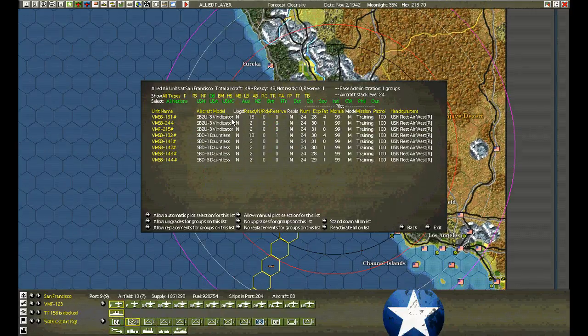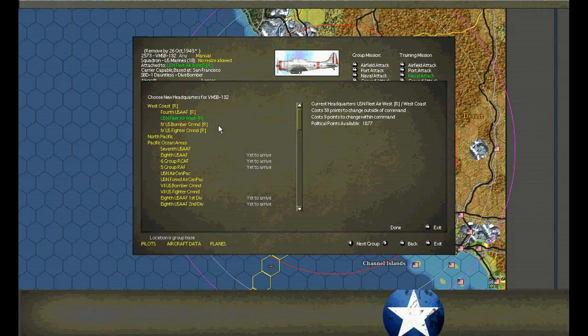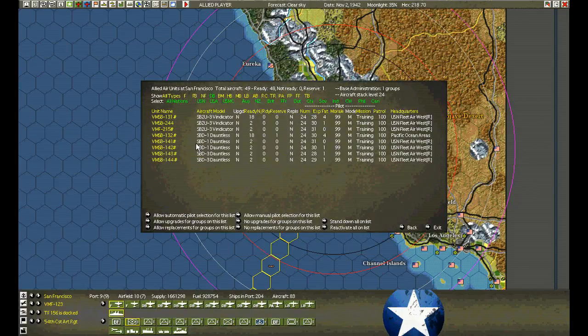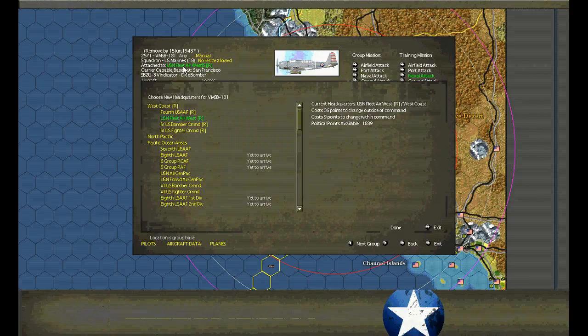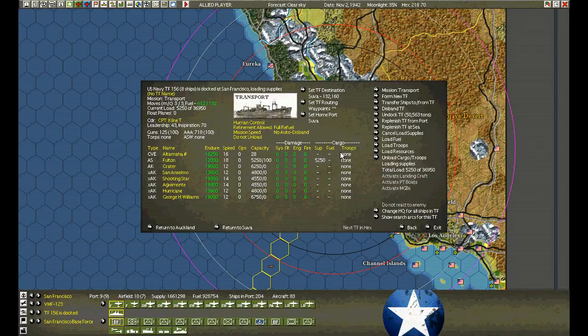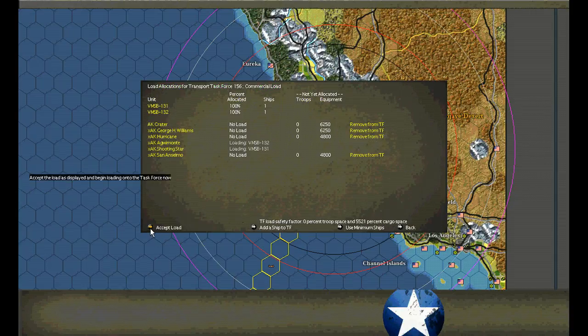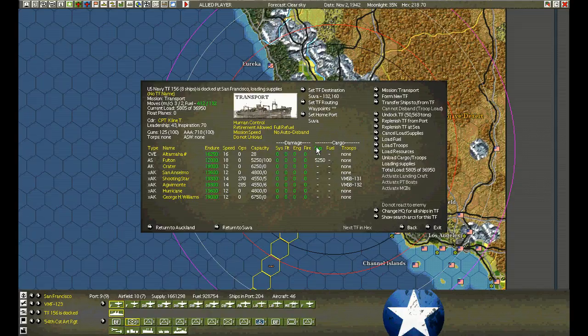A couple of these marine dive bomber squadrons already have full loads of aircraft. I think we're going to try to expand the Rabaul school of bombing. We'll buy them out and send them forth — a little bit expensive, but that's alright. Vindicators, even though these are ancient aircraft — that's fine. These two ships are already loading; let's take them along. Load troops: two dive bomber squadrons. Verify, accept — just to make sure they're going to load supplies.